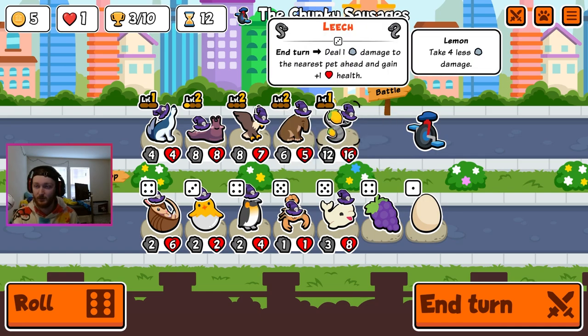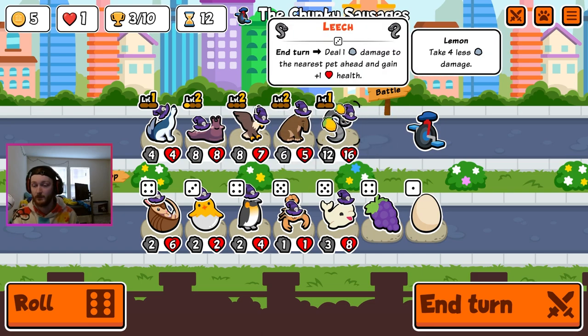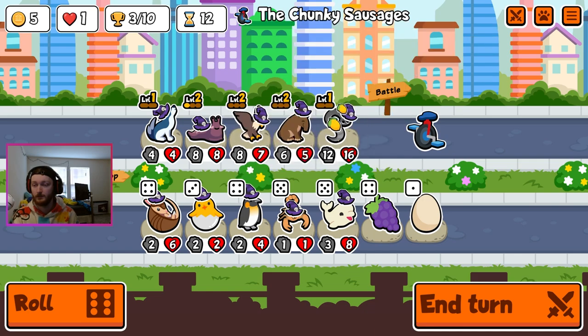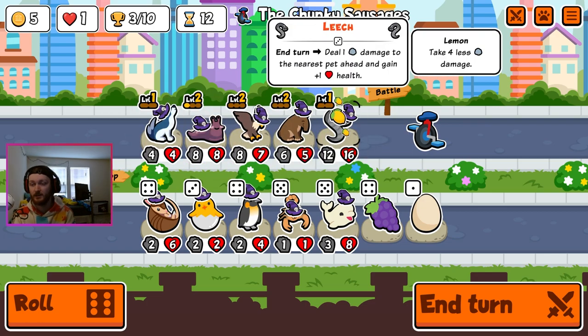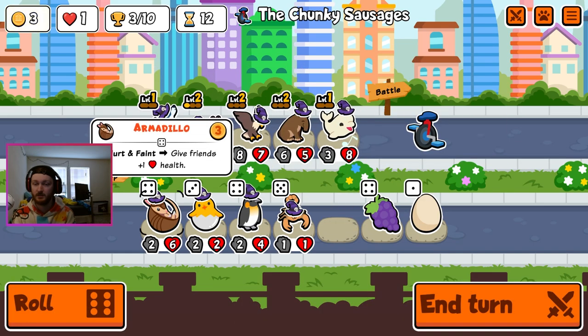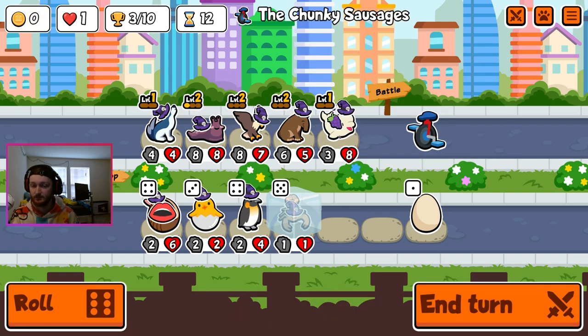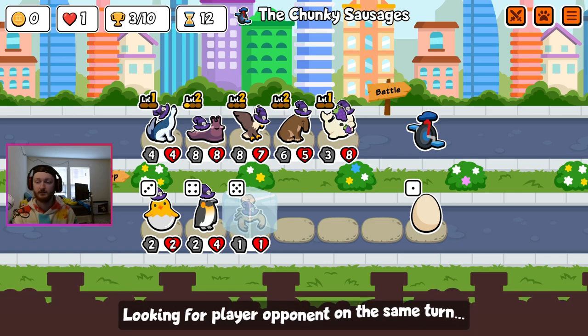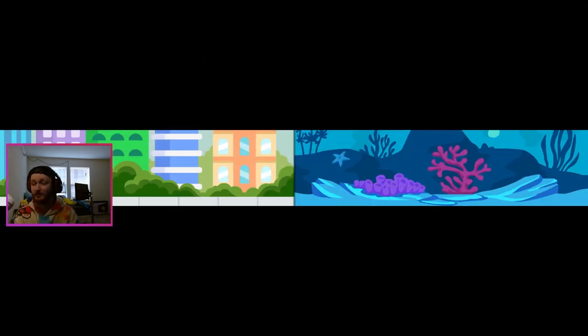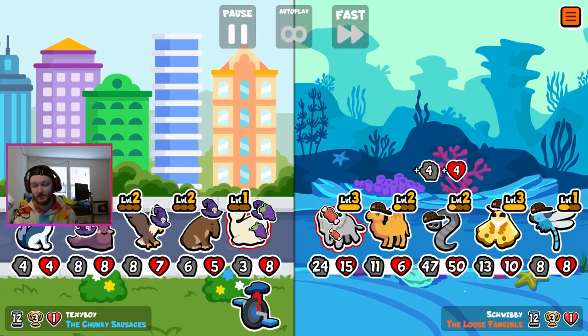The beluga would probably be better than the leech but we need it to eat something, like a scorpion. Wait - six gold. We couldn't get the beluga whale to eat the scorpion yet, but I think it's okay because him eating the armadillo is fine for right now. We just want him to eat the scorpion next turn. It's a little bit of a weird pivot but I think we need to do it - oh my god, that's too many stats, it's over.